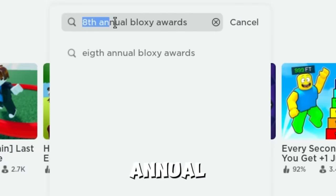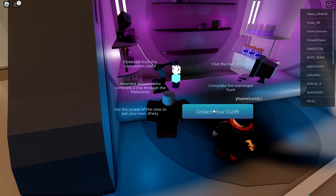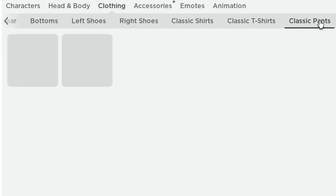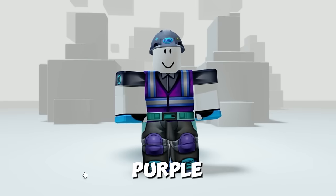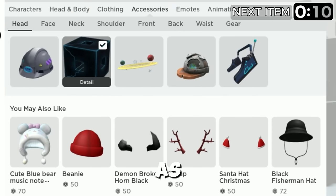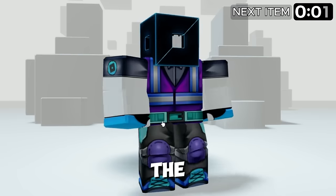For the first item, search the game '8th Annual Bloxy Awards' and play the first game. When you enter the game, go straight to the shop and click 'collect your outfit.' You will receive this entire blue-purple set — it looks cool. As two other free items, you will also get a helmet and a cube instead of a head. It definitely fits the collection.